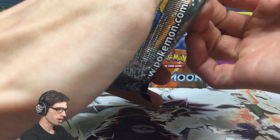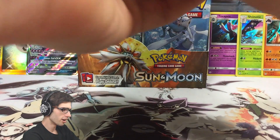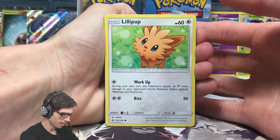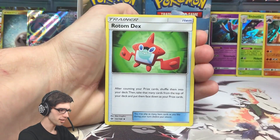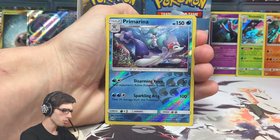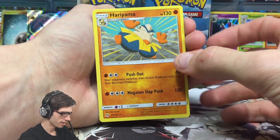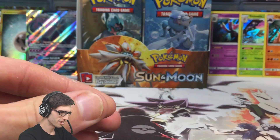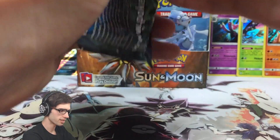Two more packs on this left-hand side of the box then we hit the halfway mark, so it's going to be a bit of a long video today. Hopefully you guys have some popcorn and a nice beverage - maybe some water, staying healthy. We've got a Lilipup, a Wingull, Snubbull, Carvana, a Zubat, Water Energy, a Rotom Dex, Pyukumuku, a Great Ball, a Primarina Reverse Holo of a Rare, and a Hariyama Regular Rare - 130 HP with Push Out and Megaton Slap.